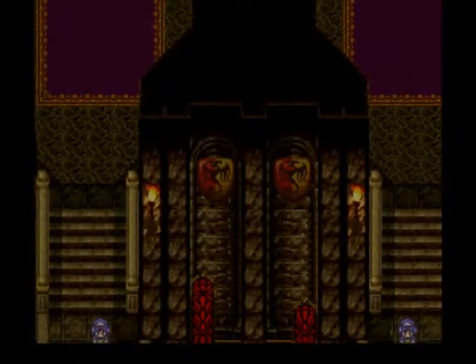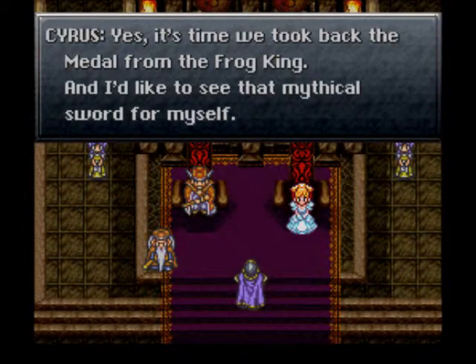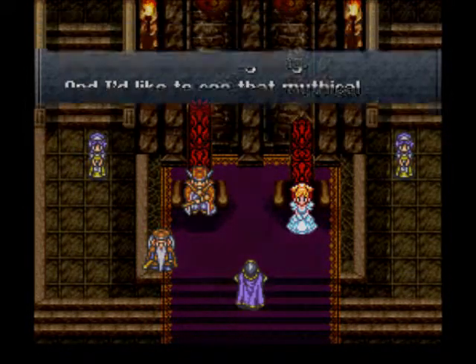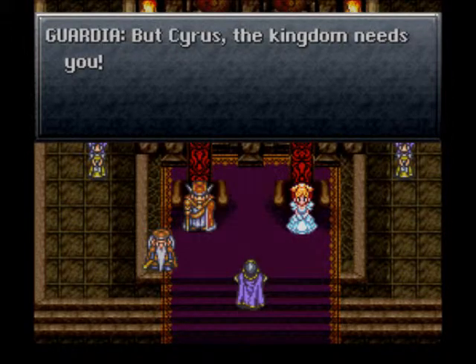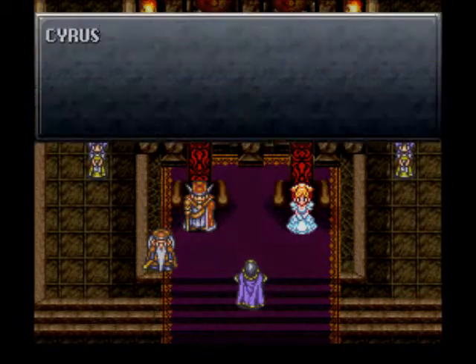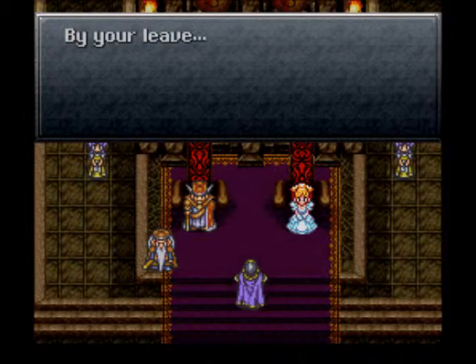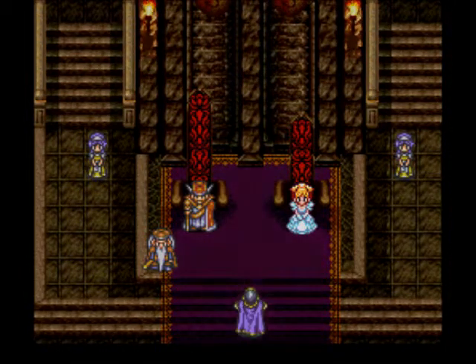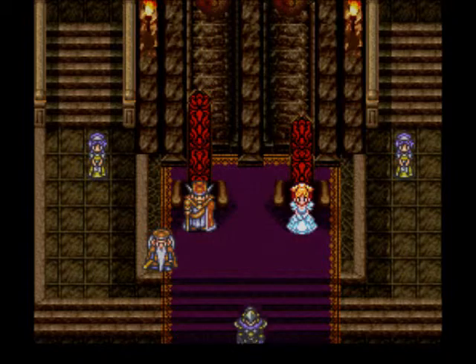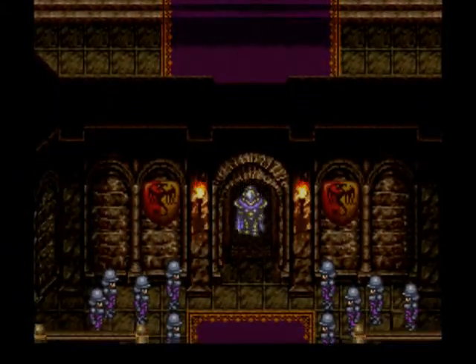Oh, Cyrus. 'Cyrus, are you leaving?' 'Yes, it's time we took back the medal from the Frog King. And I'd like to see that mythical sword for myself.' 'But Cyrus, the kingdom needs you. And Leanne and I need you. You must return to us.' 'As long as there is life in these bones, I shall return. By your leave.' So that's Cyrus - looks kind of like every other knight except a little darker, in his armor I mean.